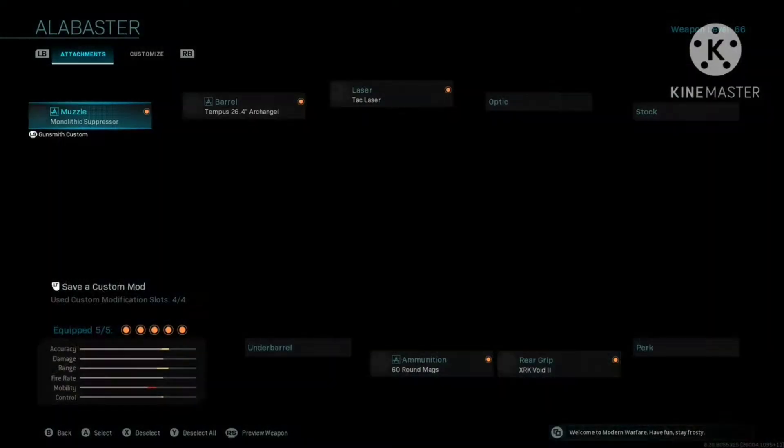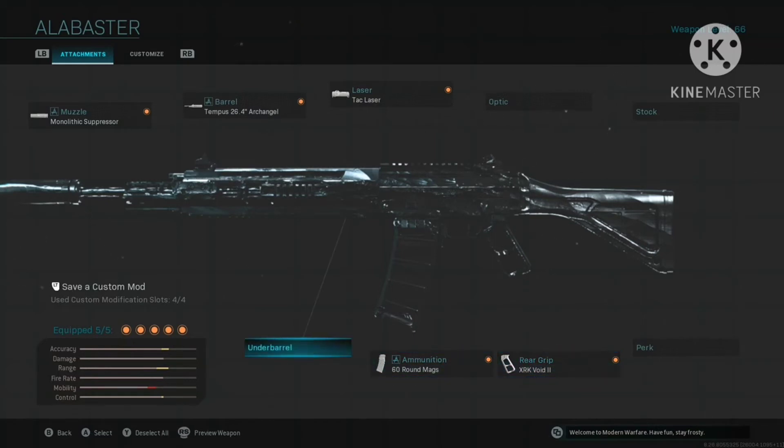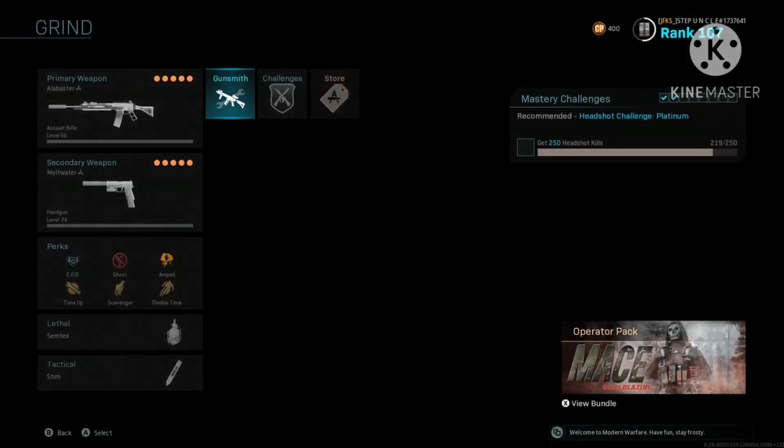Getting into the optimal class setup that I run: I run the Monolithic Suppressor, 26.4 Archangel Barrel for that better iron sight, Tac Laser, 60-round Mags, and the XRK Void 2 Grip. I know that its ADS speed is not the greatest, but this thing's damage range, low recoil, high mag size, and good sprint-to-fire speed make up for it. Hope you have a nice day. See ya.